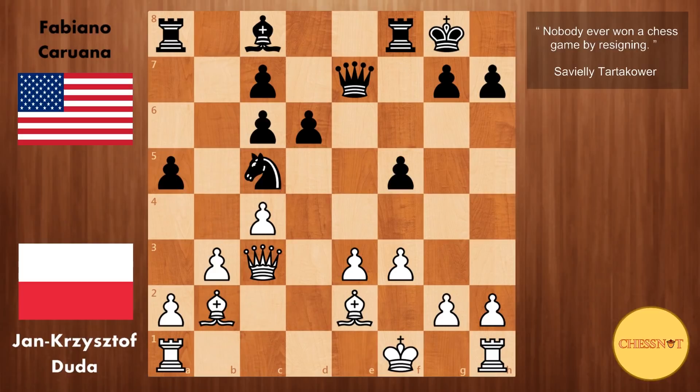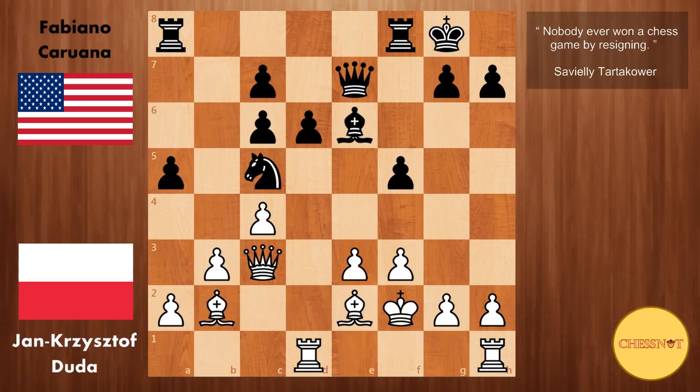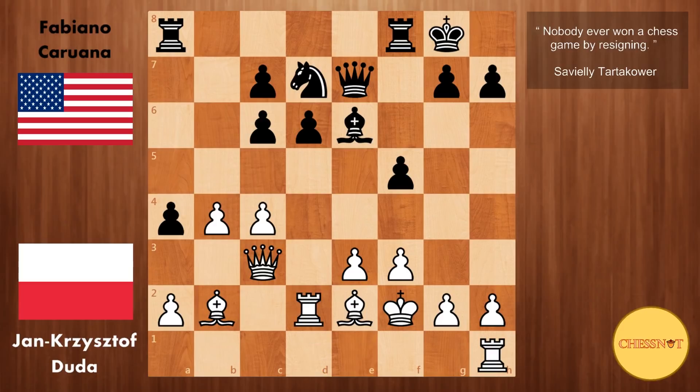Bishop b2. We have f5, which protects the mate threatened on g7. Rook to d1, discouraging black from going d5. Bishop e6. King f2, connecting the rooks. And here a4 from Caruana. Duda pushes with b4. We have Nd7 and Rd2 from Duda, trying to bring this rook over to c1 where it would give more protection to the c4 pawn.